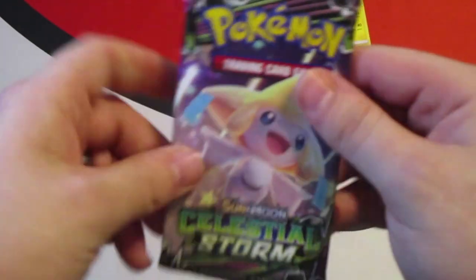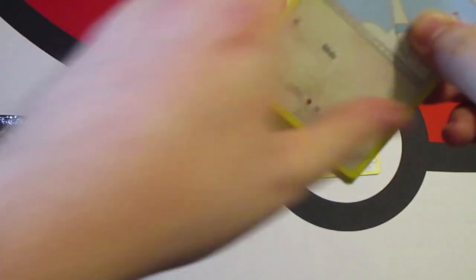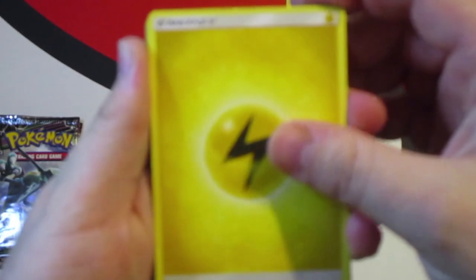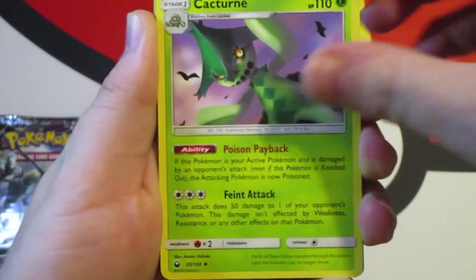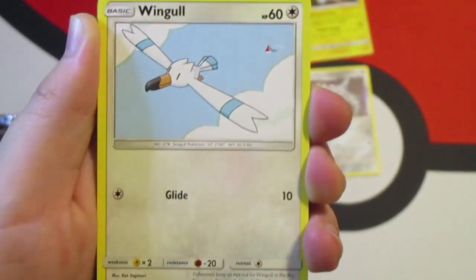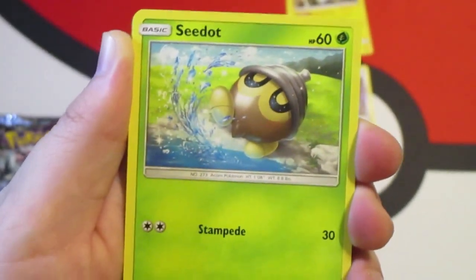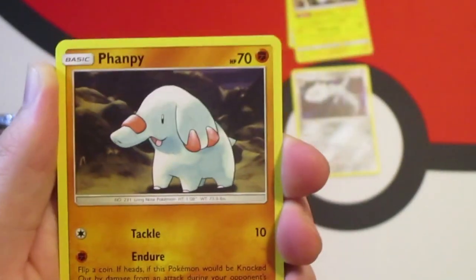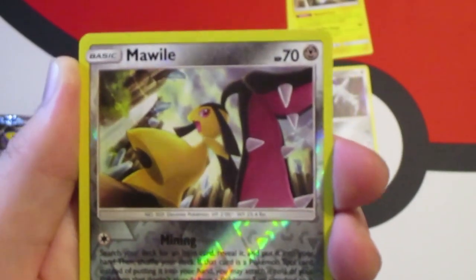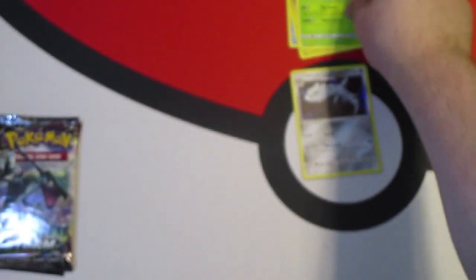On to Jirachi — I wish for an ultra rare in this pack. It's electric energy. Combra, Lantern — which I believe is from the Neo series, don't quote me on that — Wyngle, Meditite, Clampearl, Feebas which is a reprint from the Neo series.